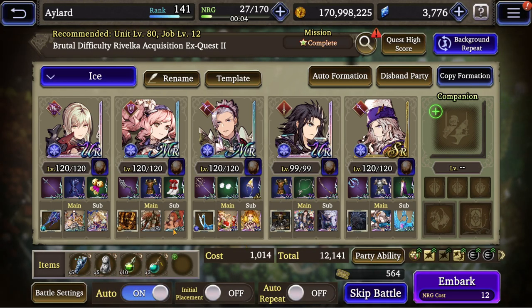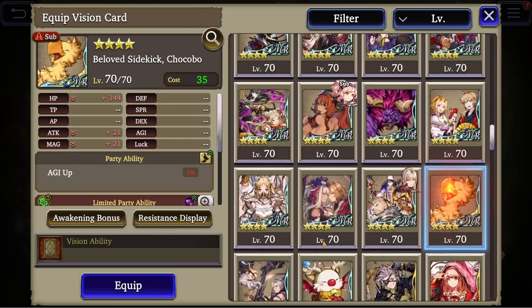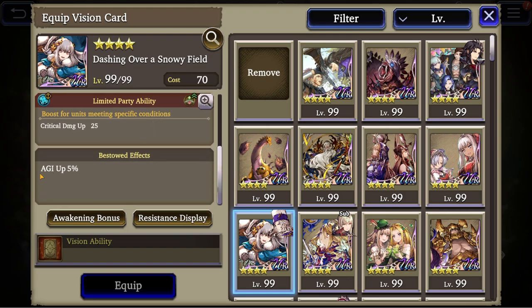I'm gonna go with this one since I've set him on a double gunner sub-job, so this missile attack app is gonna help me. We need Chocobo on someone — Nasha, go for it. Otherwise you would have to give him Serges' vision card: pierce attack and agility up.